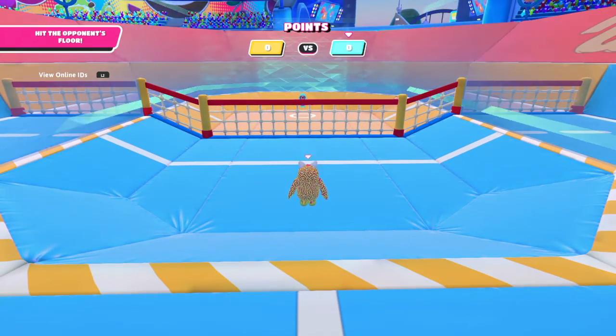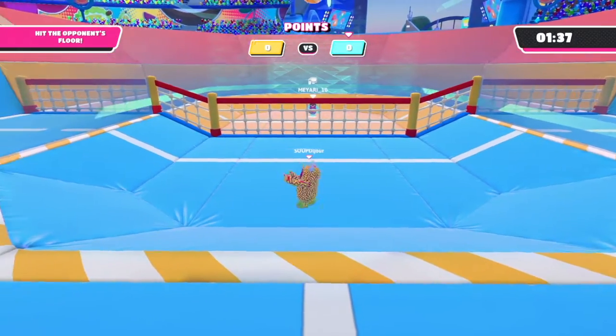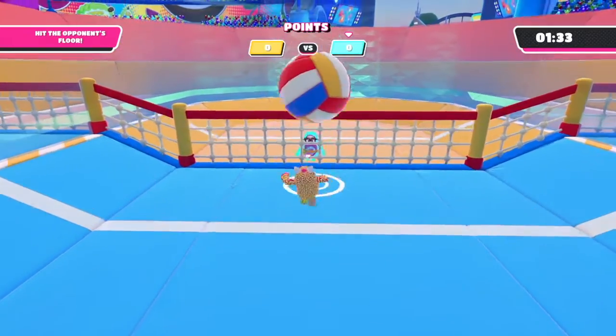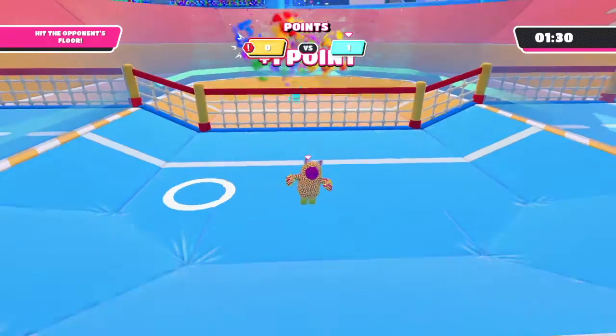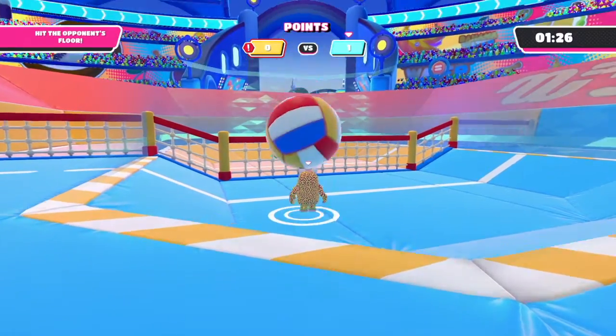One thing to start and notice is Yellow always has the first possession or first ball, and that's always good to know. One thing I like to do is just immediately crowd the net and try and get one of those long launches for it, and it worked to my advantage this time, getting a point.